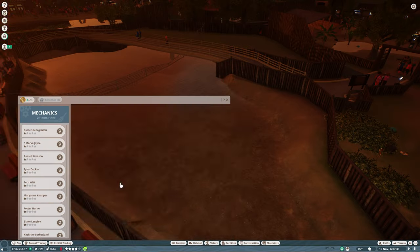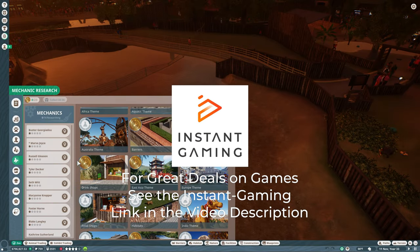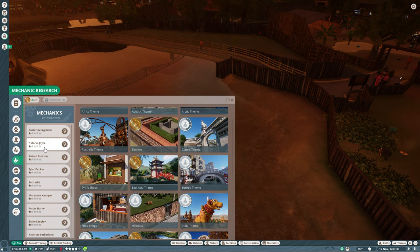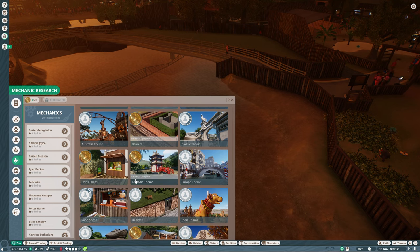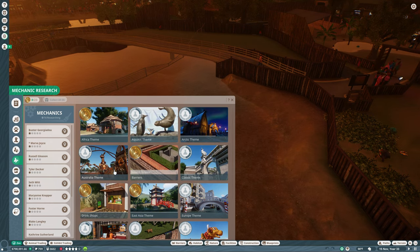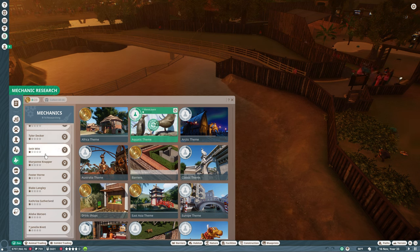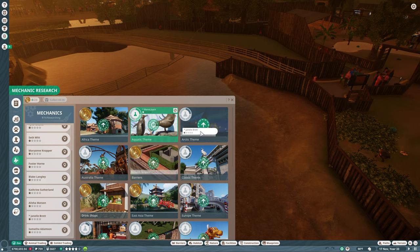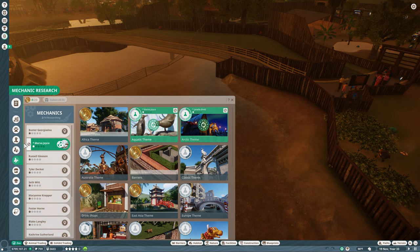We're trying to save up our points. We completed research on something - let's get researching. We finished the drink shop, so that's good. Let's have them work on this one and then that one. You can see I've got the asterisk on the names of the ones planned to be our researchers, so that is the plan.